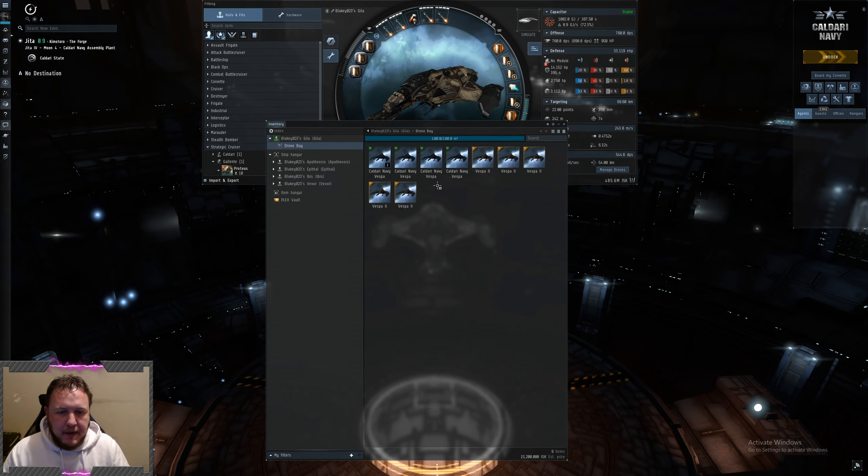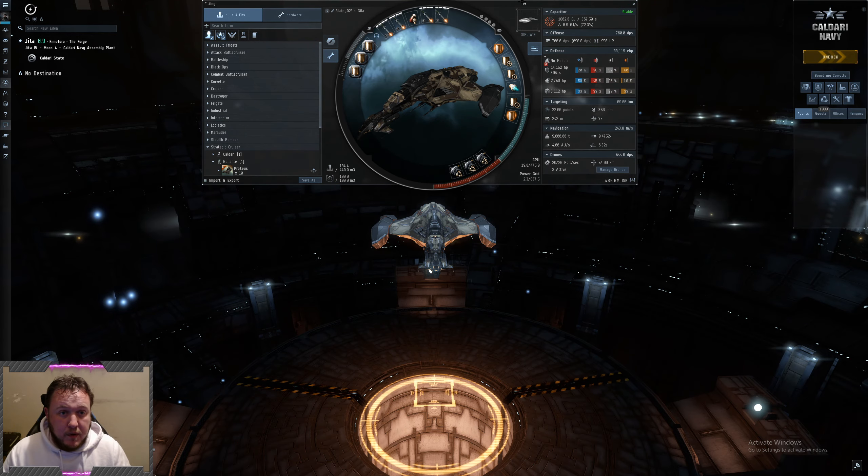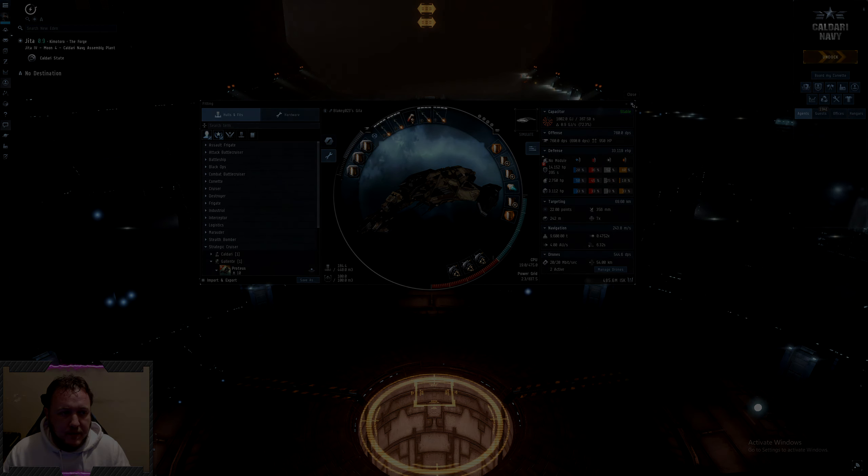The Vespers are going to be for your fast stuff, so if you come into just frigate rooms and things. The T2 variants you'll use for battleships and that kind of thing — you get a little bit of extra DPS from the T2s. That's it, we will jump into the site and we'll see what we find.